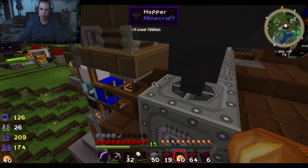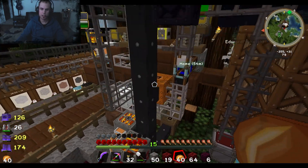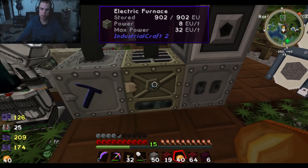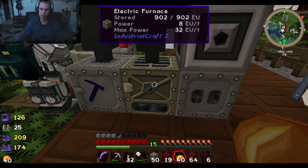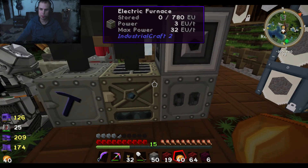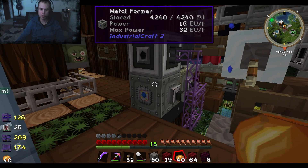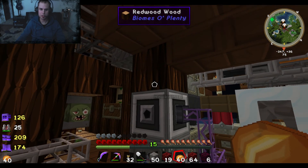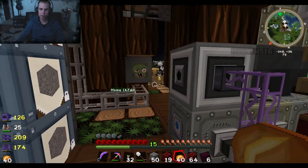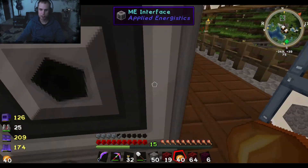It all gets sucked in here, sucked back out, and finally goes into the furnace where it gets turned into ingots. It's about two ingots per ore block, plus the tiny piles which you can also turn into ingots. That's pretty much it.